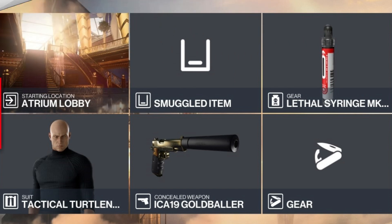For today's challenge we will be starting in the atrium lobby, and the only items we'll need to bring with us will be a lethal syringe and our silenced pistol.